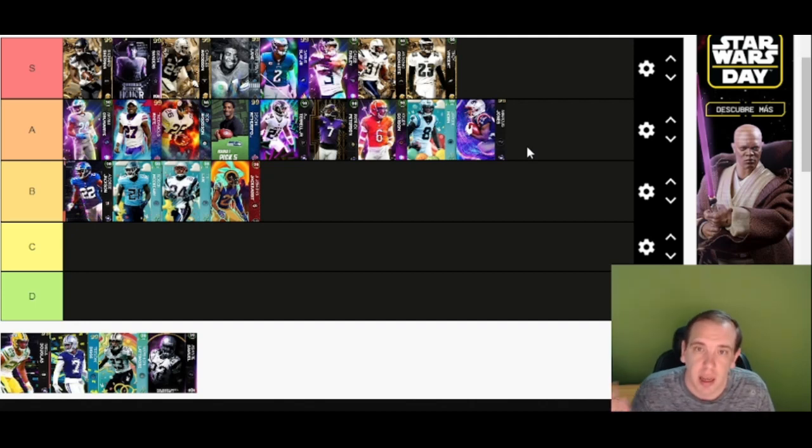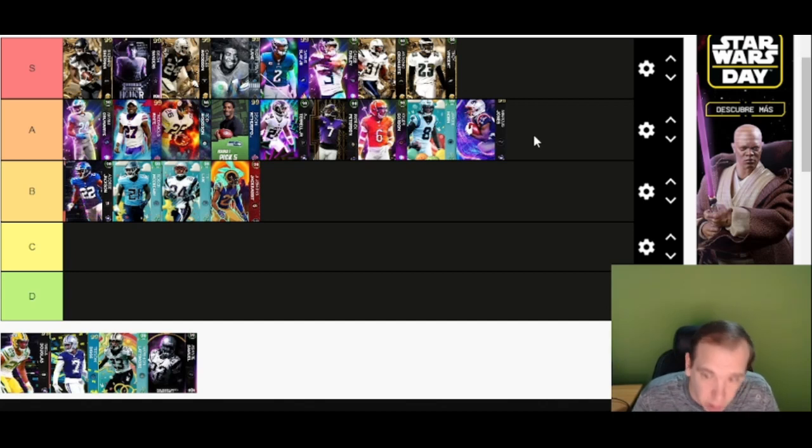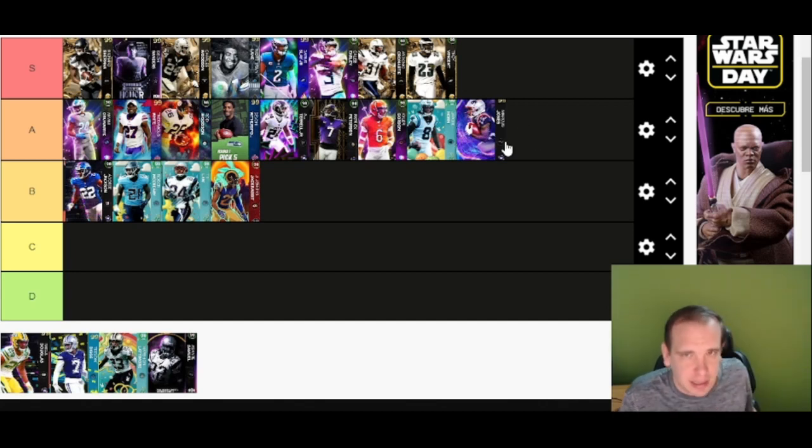Jones is too small for defending the jump ball and his best discounts are already outdated — he has Outside Shade for one AP but you can already get that for zero. Definitely a pass, you could almost move him to B tier. Not a fan of this card at all. He has good traits but he is not consistent — I would not get this card.